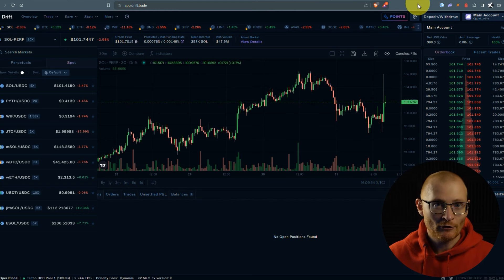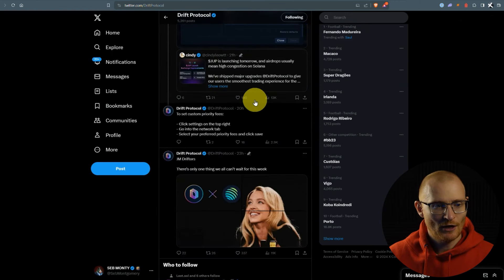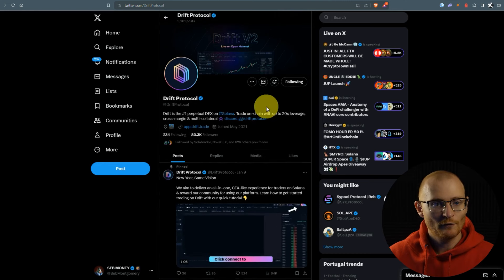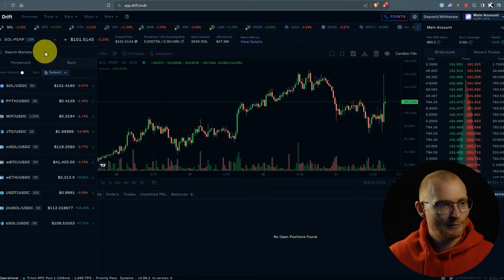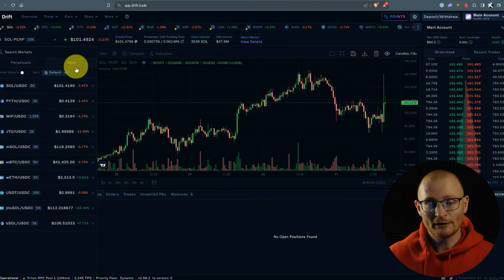You can also keep an eye on Drift — they've got a 2x trading points bonus but don't have JUP in their pool yet. Looking at their Twitter I'm not seeing any announcement of a delay, so hopefully it goes live within an hour or so. If you haven't signed up already they have a points system and I have a referral link below — please use it. When it's live you can do perps or spot trading with that 2x points multiplier.